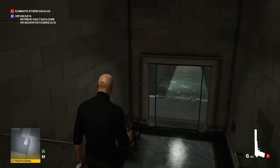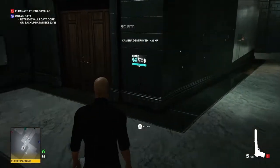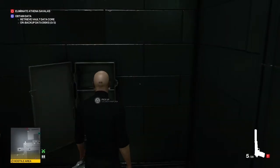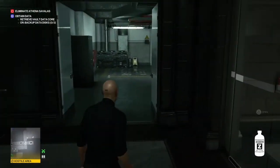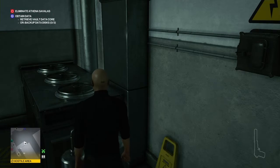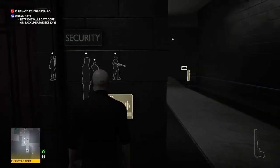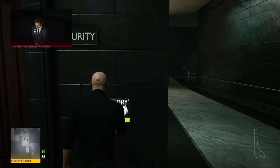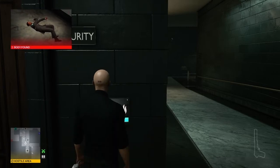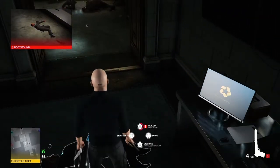Once we get down to the bottom we encounter the security office with a camera outside, so we take care of the camera and make our way around to the left. We lockpick the cabinet on the wall and inside we find a bottle of chloroform. With that bottle we head into the loading docks, find the air conditioning unit, and add the chloroform to it. We then make our way back to the security room and wait until all the guards have their backs to each other before turning on the air conditioning, waiting for everyone to pass out, then turning it off.